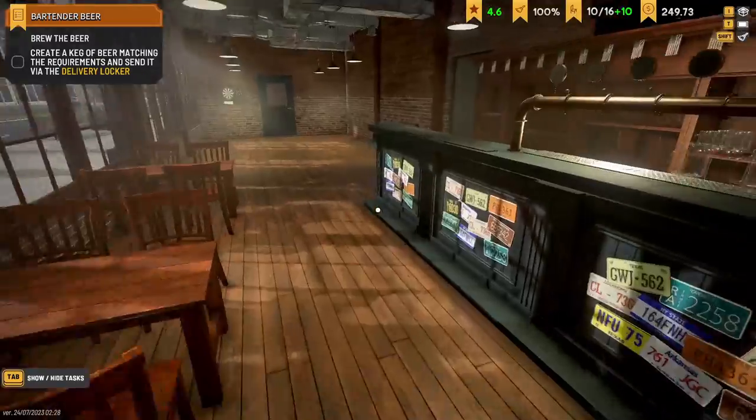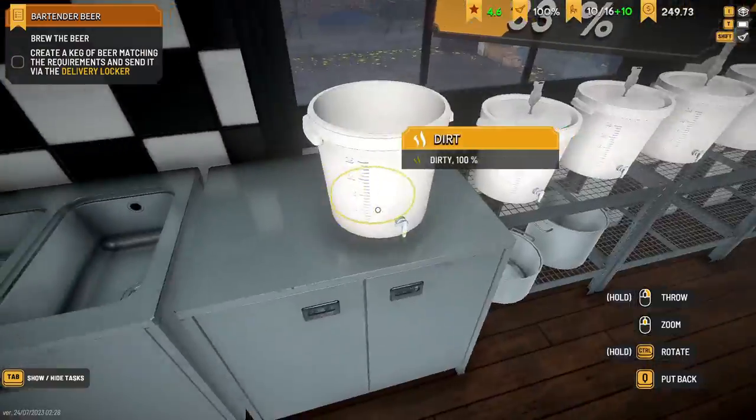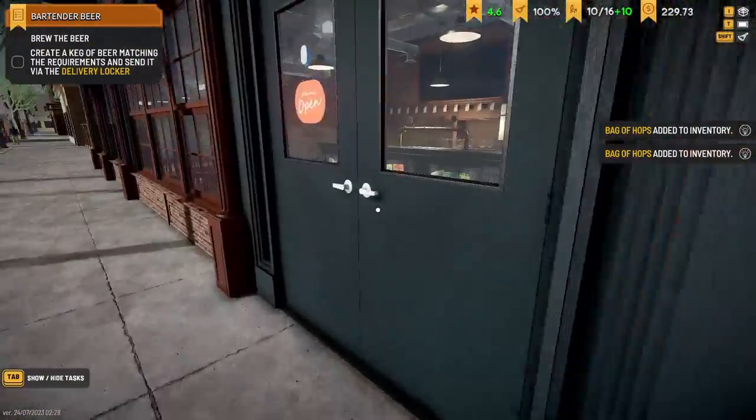Now what I need to do is brew. I'm hoping this works with a bog-standard APA — American Pale Ale. I need to buy hops because apparently I've run out. There we go, hops.